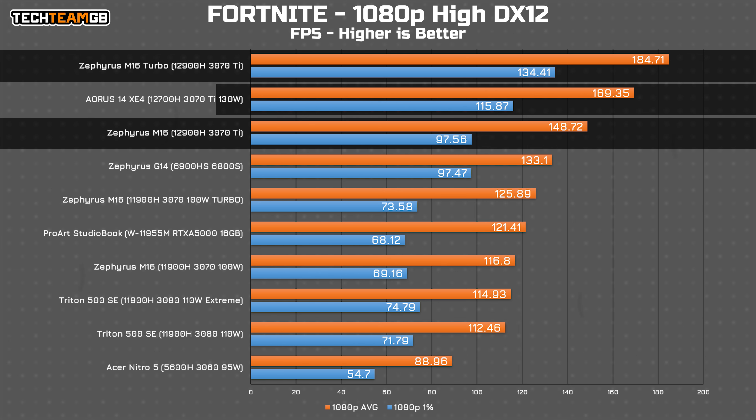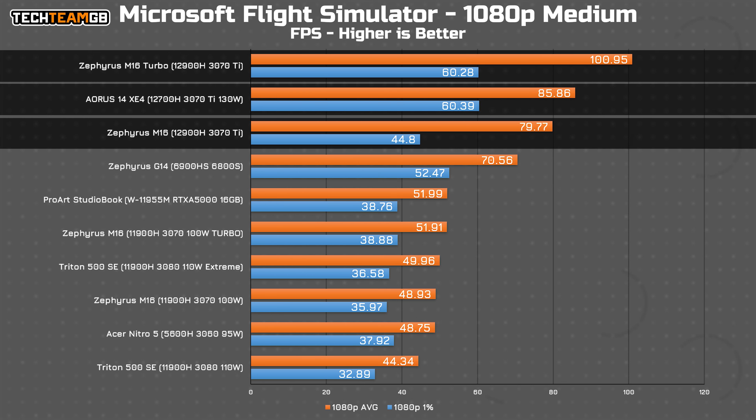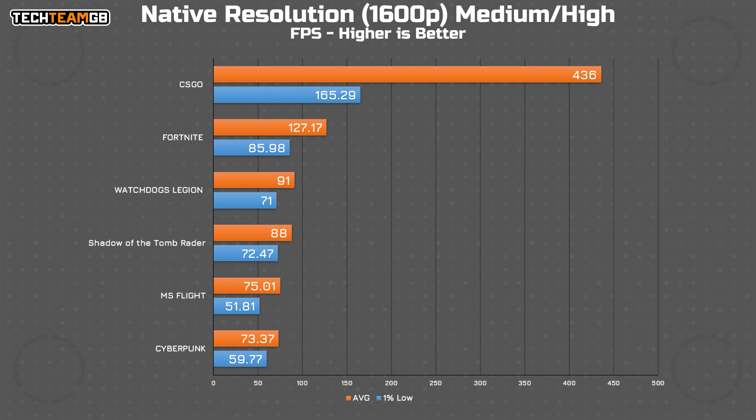Fortnite is again a solid win in turbo, running at 185 FPS average versus 169 from the XE4, although the non-turbo result lags a little behind at around 150 FPS average. Microsoft Flight Simulator runs at 101 FPS average on medium settings, up from 85 on the XE4. In Shadow of the Tomb Raider, you net 138 FPS average in turbo mode, or 123 in performance mode. Native resolution performance at 2560 by 1600 is expectedly lower, but you can expect well over 60 FPS on medium to high settings and over 100 FPS in more optimized titles.